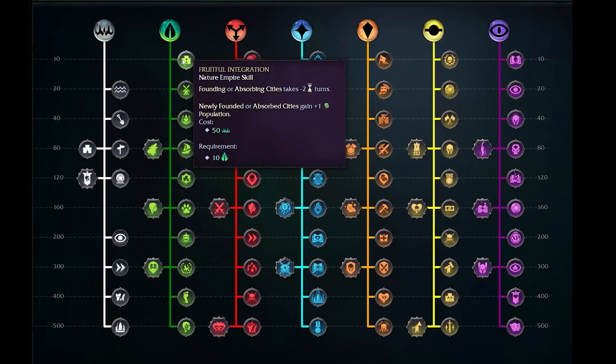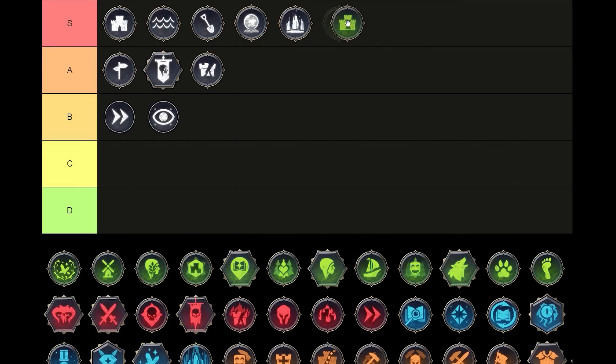Moving on to Nature. Fruitful Integration allows us to found or absorb cities in two fewer turns, and newly founded or absorbed cities gain plus one population. Plus one population is very good on all of our early cities — we're getting this very early on and it's quite cheap. We will need to specifically unlock tomes of magic to feed points into unlocking them, but in the early stages it's easy — you really just need one and have it tick away for 10 turns. Fruitful Integration is fantastic — we found cities faster and they start with an extra territory because of the extra population, so that's extra free yield. It's a no-brainer — this one is an absolute S tier.